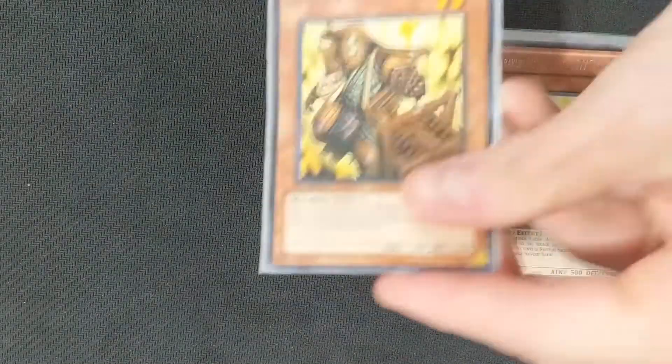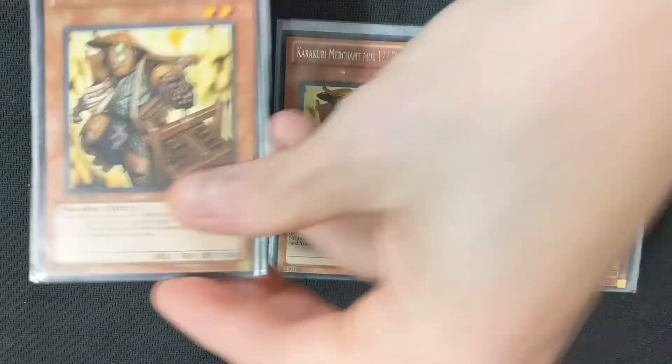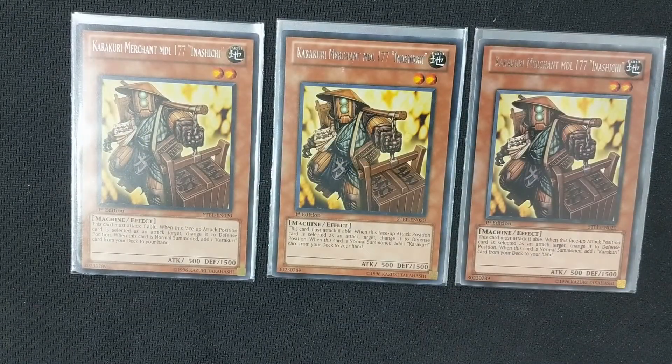On to the non-tuner Karakuris we run. The first is the ROTA of the deck — Karakuri Merchant Model 177 Inashichi. What he does is when he's normal summoned, you get to search a Karakuri card directly from the deck to your hand. With Ninushi allowing you an additional normal summon, you could summon Ninushi, then summon him, and still get his search off. He doesn't get his search off of special summoning though, so you do need to be wary of that, as the deck does do a lot of special summoning.